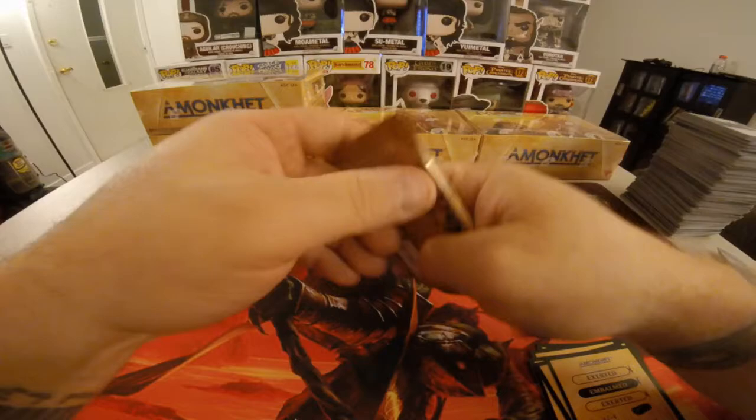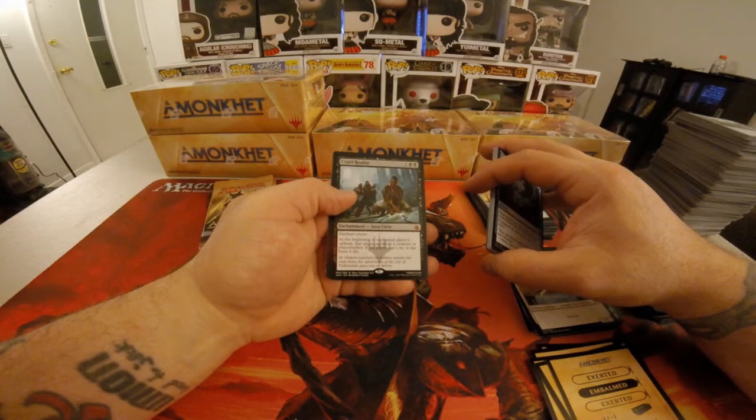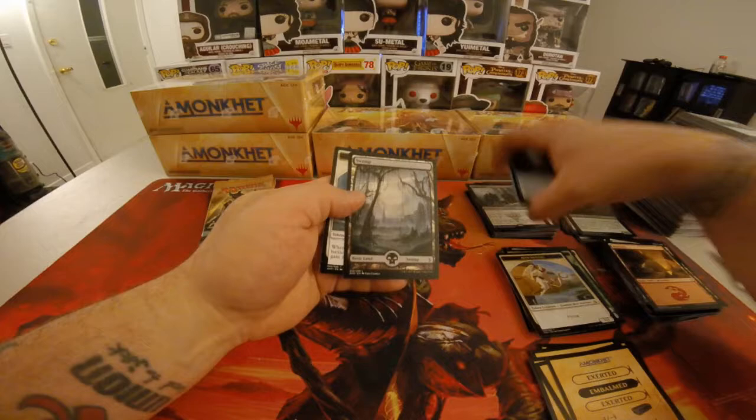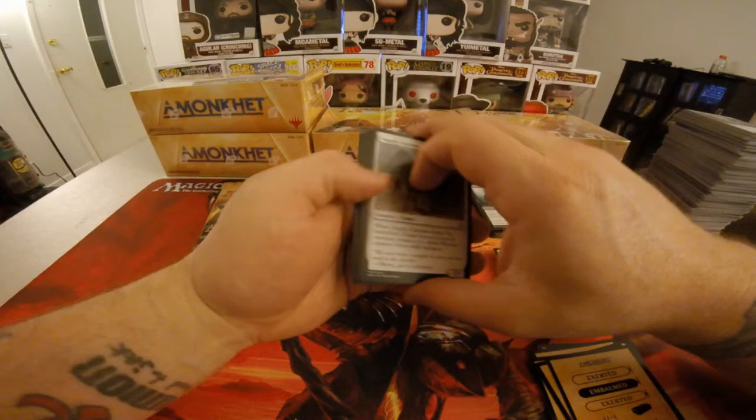We have three packs left. Let's see what we pull. Can we pull something? Cruel Reality — five colorless, two black. Enchant Player. At the beginning of the Enchanted Player's upkeep, that player sacrifices a creature or Planeswalker. If that player can't, he or she loses five life. It's kind of ridiculous. Got a Full Art Swamp. I can definitely see that going into a Commander deck or two — not too many people have that much Enchantment removal.